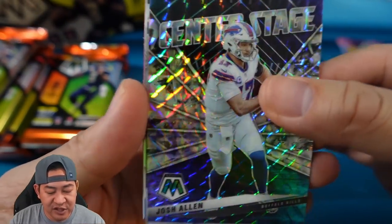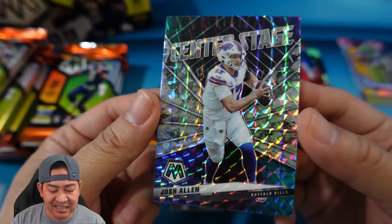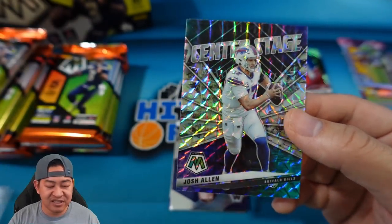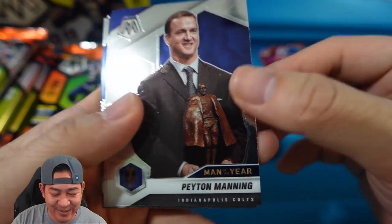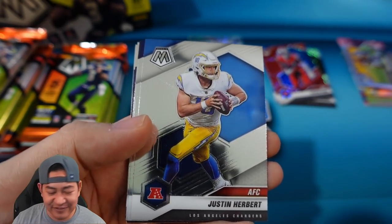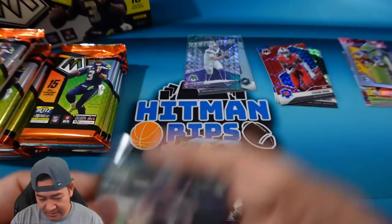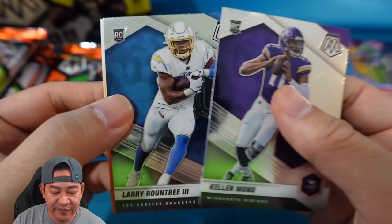Montage — one of the hobby inserts — featuring Terry McLaurin. Then Center Stage of Josh Allen; that insert looks cool. Basketball has the same design but it's a lot busier with more colors — this is a lot more toned down, still looks pretty cool. Peyton Manning on the Man of the Year Walter Payton award. There's a Justin Herbert for the AFC, a Mac Jones debut, Aaron Rodgers for the NFC, Killian Mon rookie, and Larry Roundtree rookie.